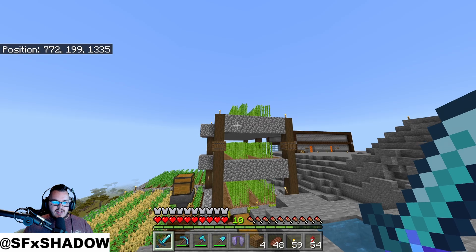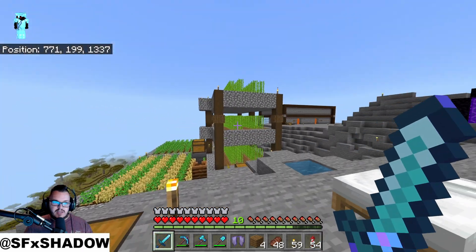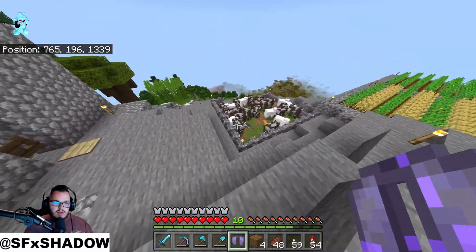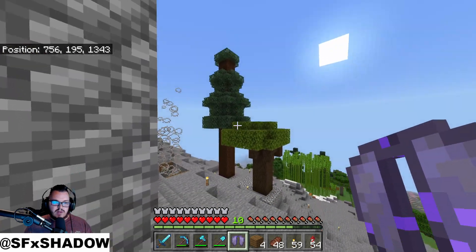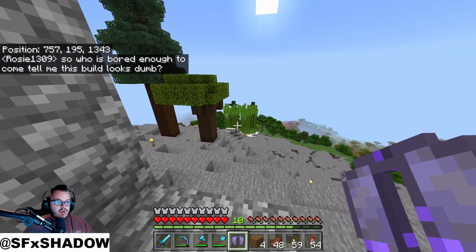I did add a third layer to the sugarcane farm — I needed lots of paper because I like to fly around everywhere with the elytra. We did some breeding, and for our book trading we've got more spruce, some dark oak finally, and bamboo. There are a couple of spruce trees right over there.